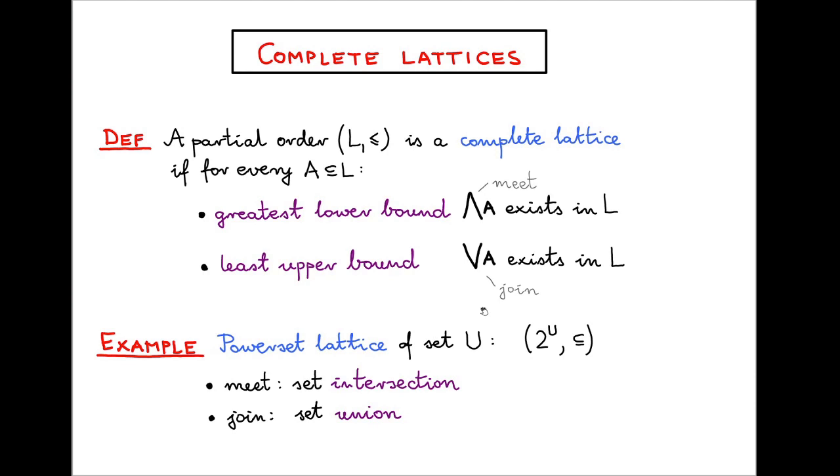A paradigmatic example of a complete lattice is the power set lattice. For any set U, if you take the set of subsets ordered by inclusion, that is a complete lattice where the meet of any collection of sets is the intersection, and the join is the union.